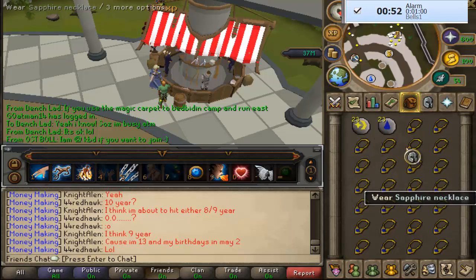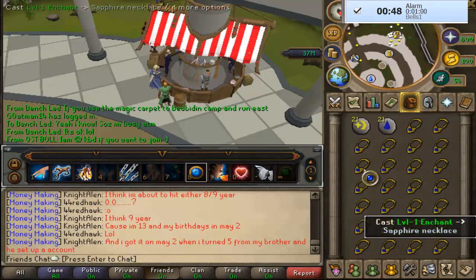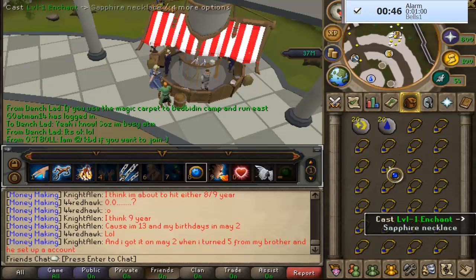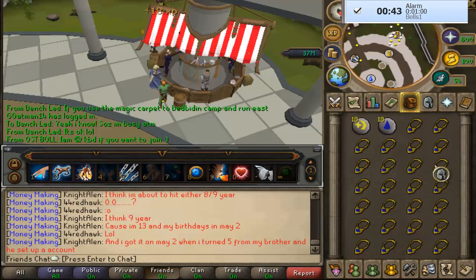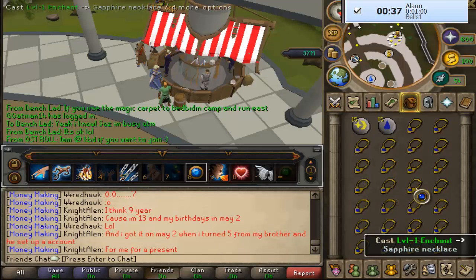While we're doing this I'm just going to be talking about some boring stuff. As you can tell, in the right corner we have our alarm. In our inventory we have 26 skill necklaces, 26 cosmic runes, and 26 water runes. At the end of this I will be showing you the profit we make.